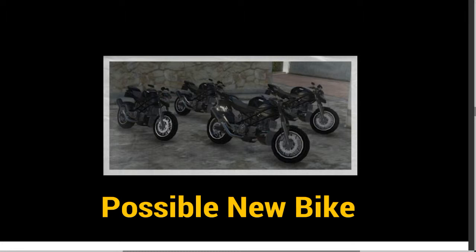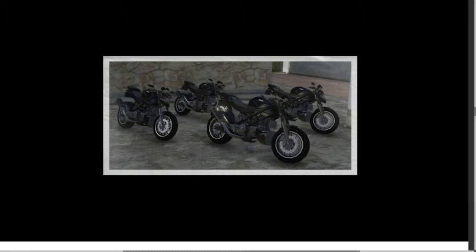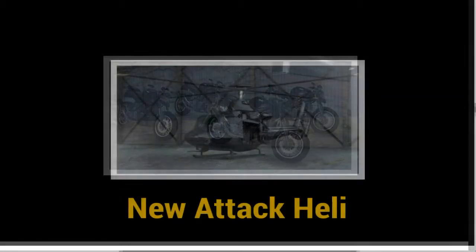Moving on to the bikes now — this is a brand new bike and we haven't got a name for it yet. As you can see there are four of them in the shot. Maybe there's a setup mission where you have to collect four bikes for your crew to get to a certain location. This doesn't look like any bike I recognize — it's not an Akuma or a Bati or anything like that — so it's a brand new bike.